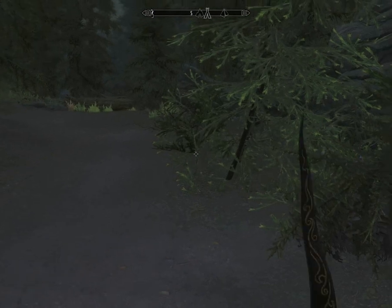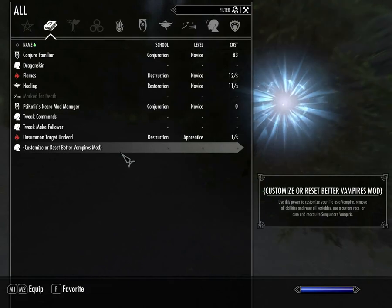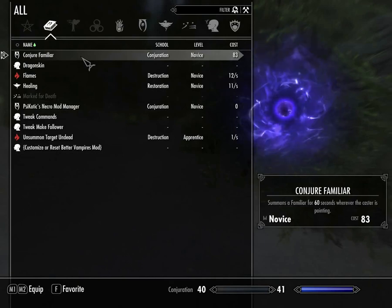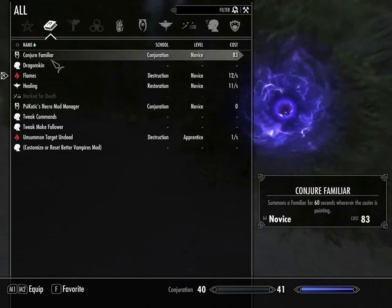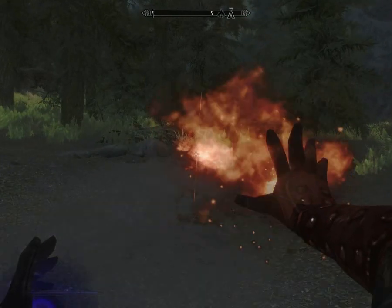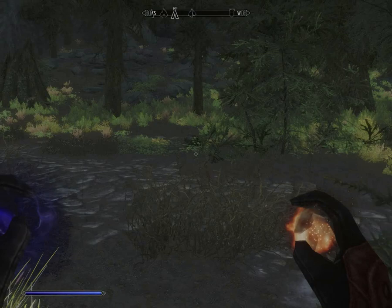So that will at least lead us in the correct direction. Let's go ahead and open our magic. I will ready my Conjure Familiar spell — it's pretty much the only offensive spell I have right now. We have Flames and Conjure Familiar.